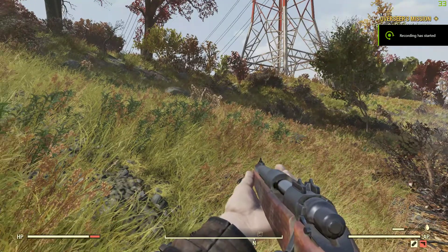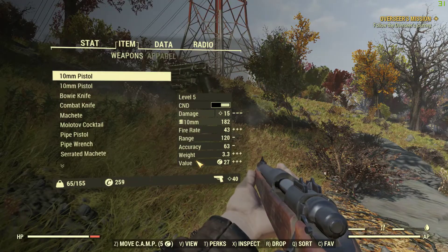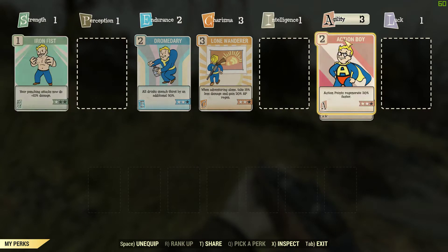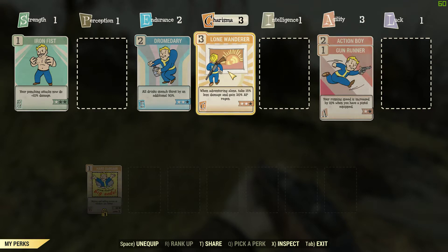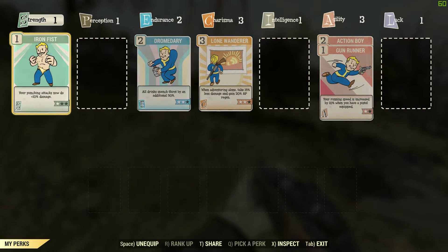Welcome back to the Fallout 76 Squire build. The perks we've got so far: two in Action Boy, one in Gun Runner because it was otherwise an unused point at this stage. We've managed to get Lone Wanderer up to rank 3, Dromedary up to rank 2 so we don't require quite as much water, and we had Iron Fist so we just put it into Strength. We're now on level 6 and our cards are complete up to level 5.